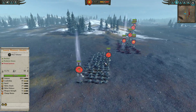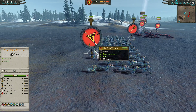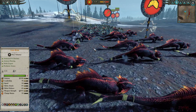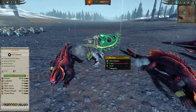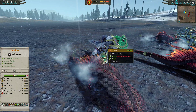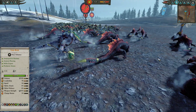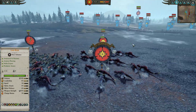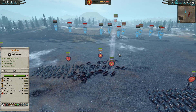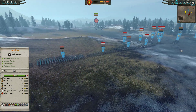For our leadership we have a Skink Priest of Heavens with Wind Blast, Harmonic Convergence, and a Comet of Casandora. And for our lord we have gone for the mighty great white lizard himself, Gorok — raising his shield high, you can already see some arrows lodged in it. He's an incredibly tanky lord, not going to do too much damage across the battlefield, but I was worried about Ushabti fire trying to snipe my lord, so I went for the tankiest option. I really like him against Vampirates and Dwarfs too.